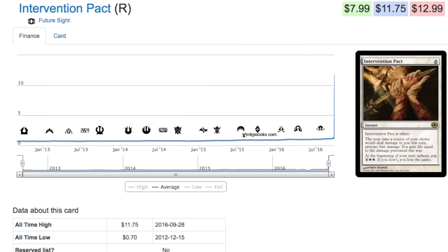Today we're going to talk about a card that went up from 70 cents to $11.75. It is from Future Sight — Intervention Pact — and it's a unique card. It costs zero and it is a white instant. The next time a source of your choice would deal damage to you this turn, prevent that damage and you gain life equal to the damage prevented. But if you don't pay one and double white, you lose the game. Definitely a unique ability. I'm not sure what deck it's being played in, so if you know why the card has spiked in price, probably a tier-four deck I've never heard of, leave it in the comments below.